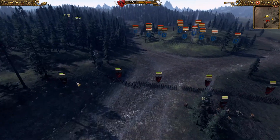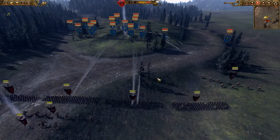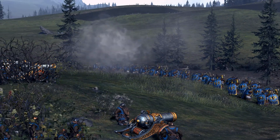So yeah, I use my Crypt Horrors to flank, which I think is pretty handy. Rangers start firing at them, which is a bit annoying, so I curve them around a bit and I'm getting in here.